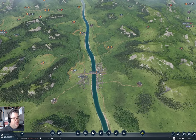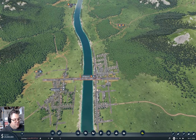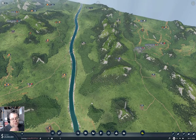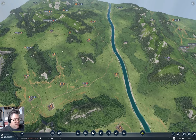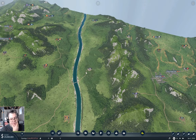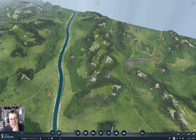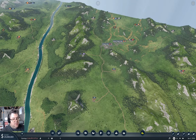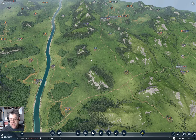Bridgeport was laid out in 1950 mode, so it has modern streets. Bridge View has old, ancient streets, but new roads will of course be modern. The idea is I'll start connecting up freight — probably doing some freight hub operations, using trucks to bring freight to the hubs from most of the industries.